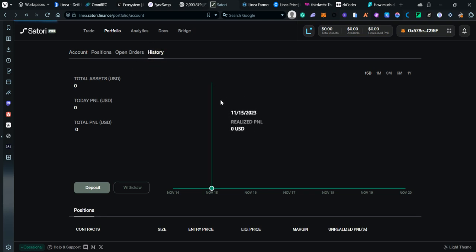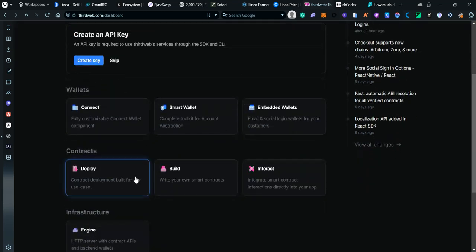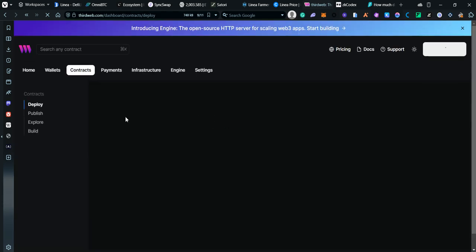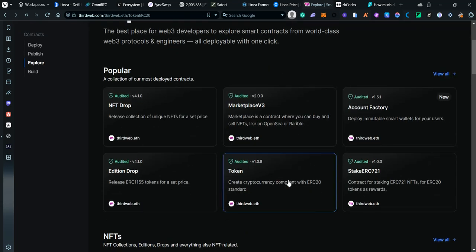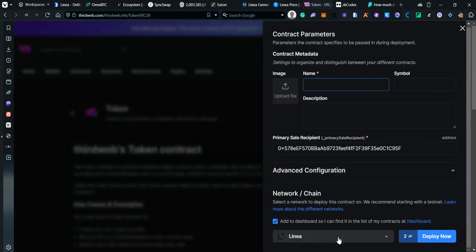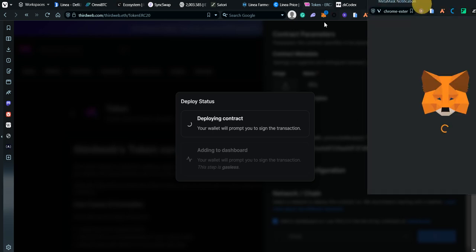In the meantime let's go to Thirdweb to deploy a contract. Connect your wallet, click on Deploy, then Explore, then Token — we're deploying a smart contract for a token. Click Deploy, make sure you are on Linea, add a name and symbol, and deploy.